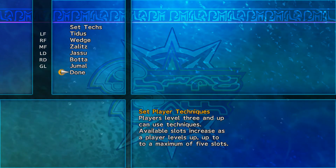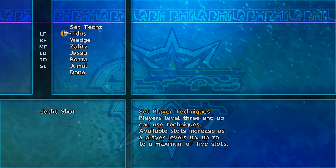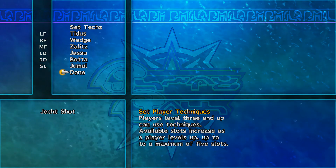Set techs — we have all that we can set. We're not going against the Al Bhed Psyches. If we were, I'd switch our Jecht Shot for Sphere Shot to get past Nimruk's catch score.